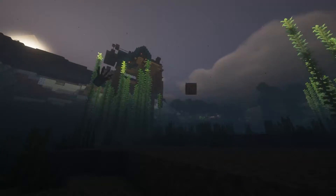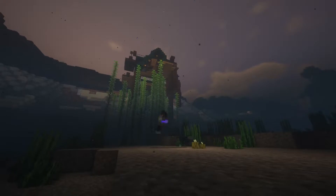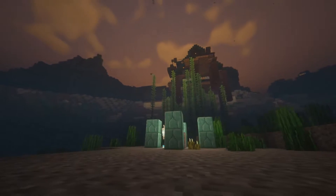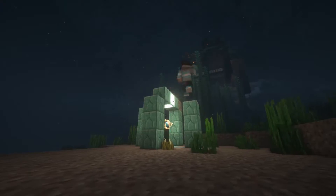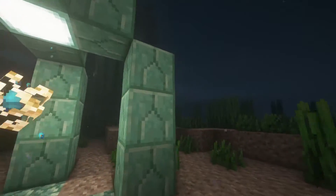First of all, I need oxygen to work underneath the water, so here I'm building a placeholder for a conduit. Just for your information, the conduit is an underwater beacon that gives you infinite oxygen and protects you from drowning as well. Of course, in this video it's going to be the first thing we are building.